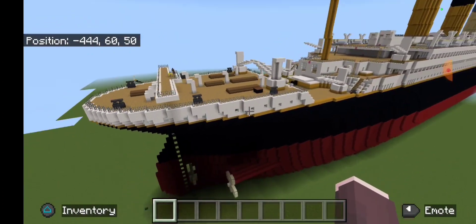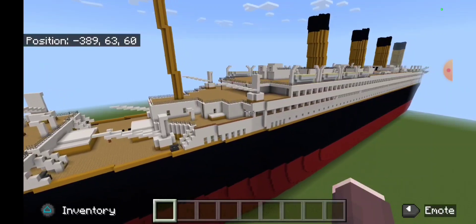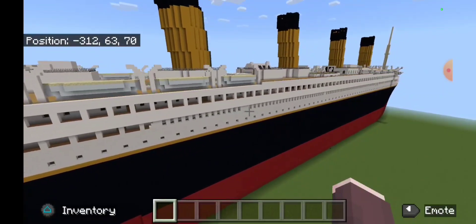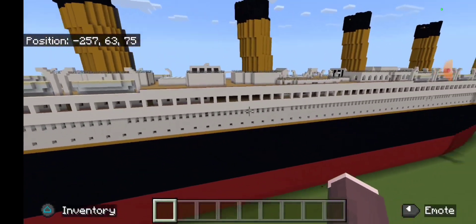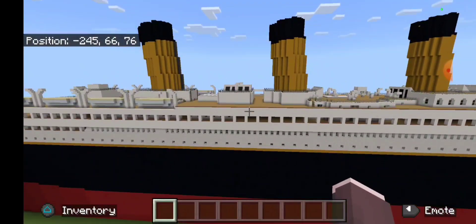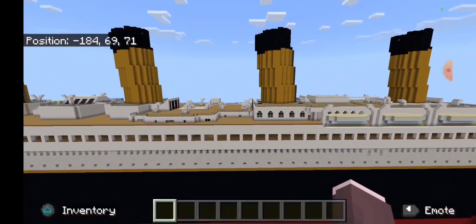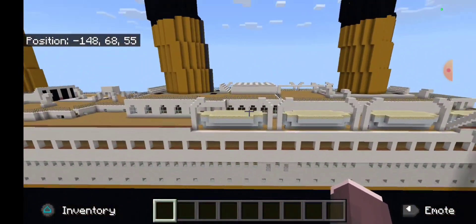I think it looks better as the Olympic. We've got a different layout on B deck because on the Olympic, B deck was a promenade deck unlike the Titanic, but I closed it off and put in more staterooms. The deck houses are taller where they need to be.